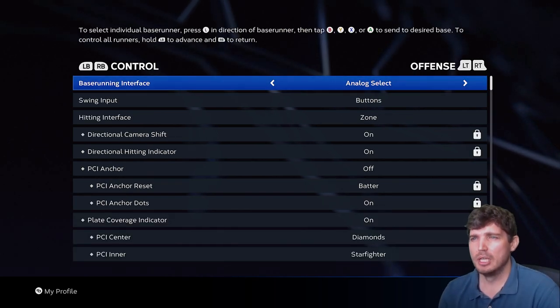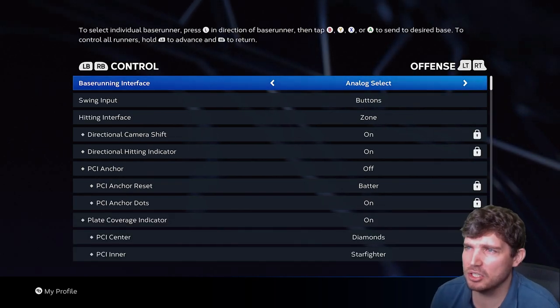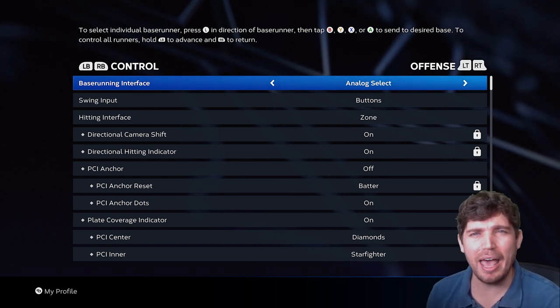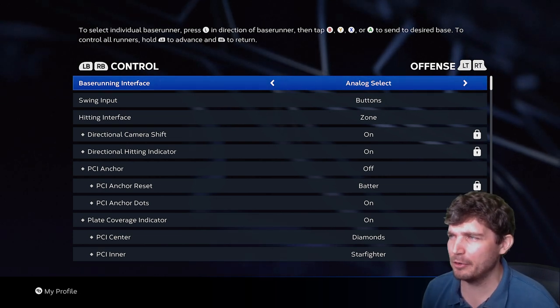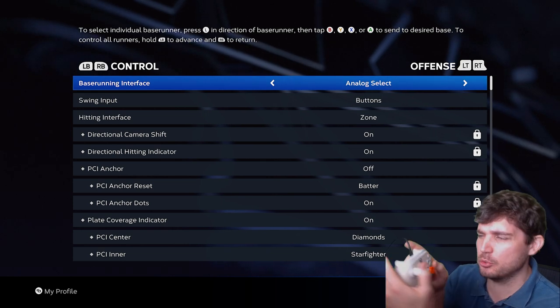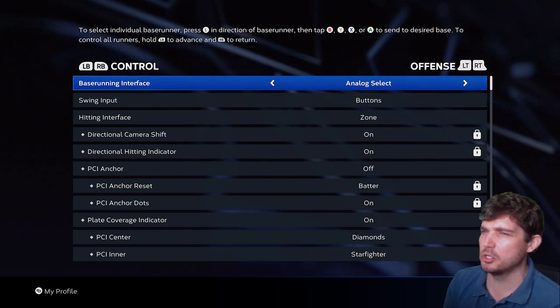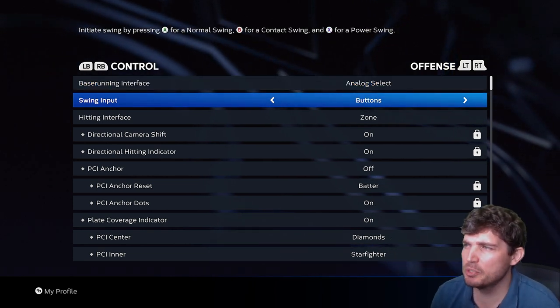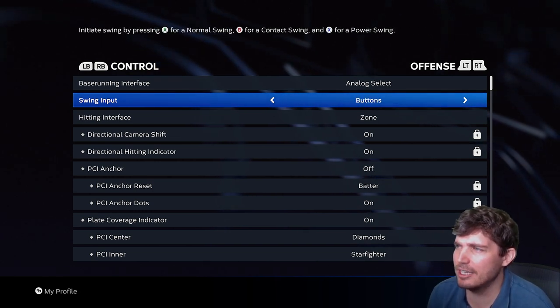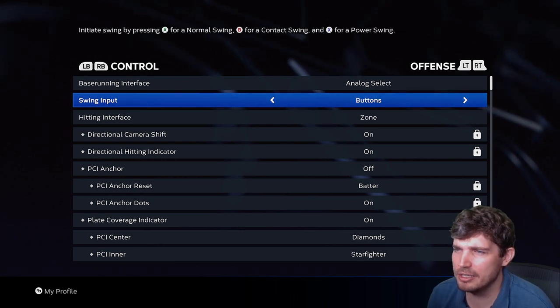Controls. Base running input: analog select. There are other options, but I think analog select is the best. The L1/R1 stuff is very funky, so oftentimes you just want to select a base runner and then hit which base you want him to go to — analog select is my choice. Swing input: I do buttons. Analog flick and analog stride are too hard. Buttons.